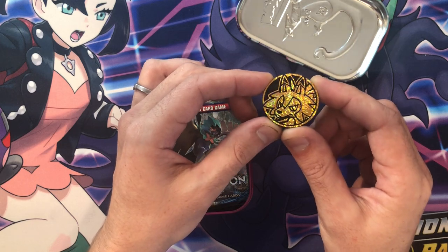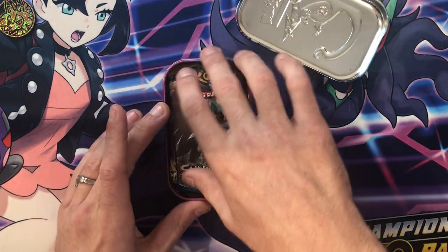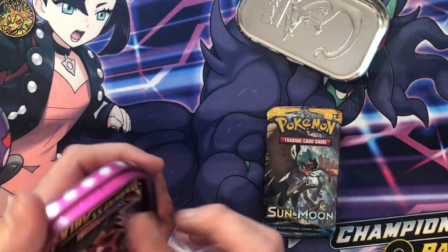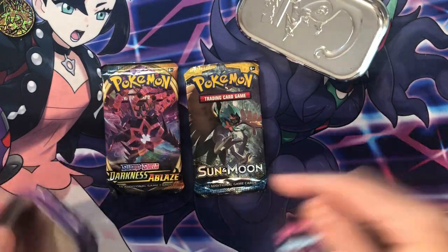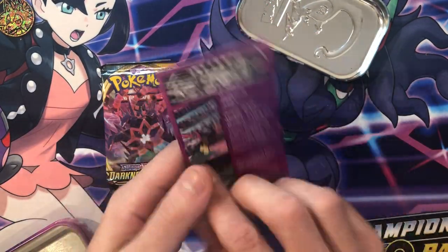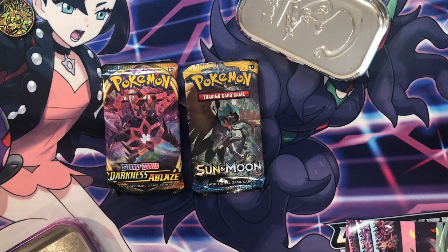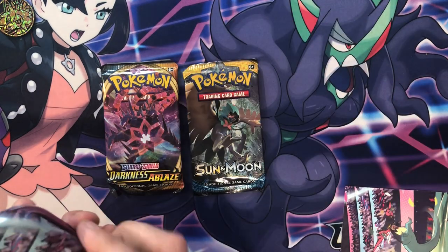All right, let's see what's inside. Oh, the Litten rock coin is pretty cool — super shiny. I love collecting the coins too. And we got a Sun and Moon and a Darkness Ablaze pack. Also what comes with this is a cool little art card — you can collect them all and make the little scene, which is really cool.